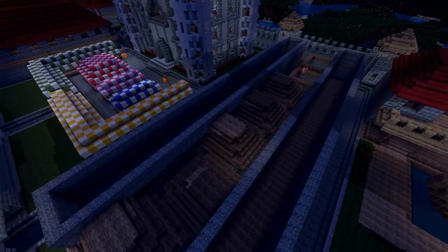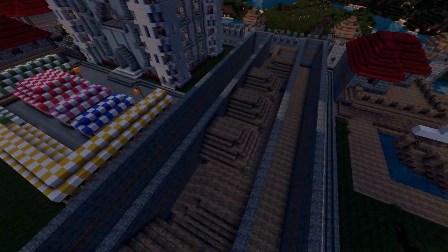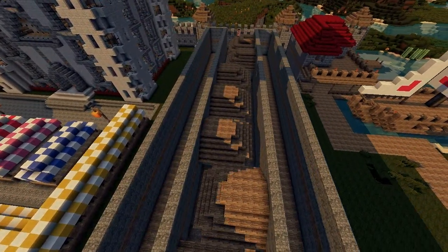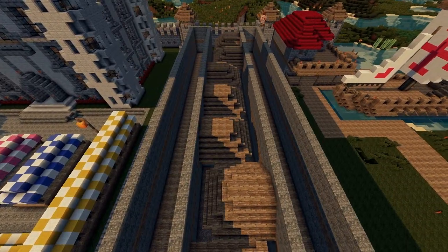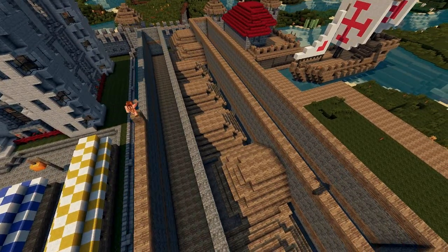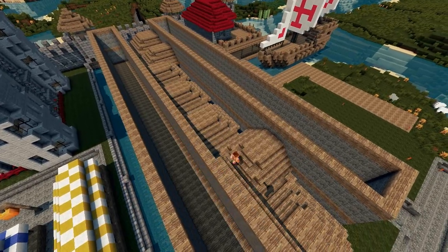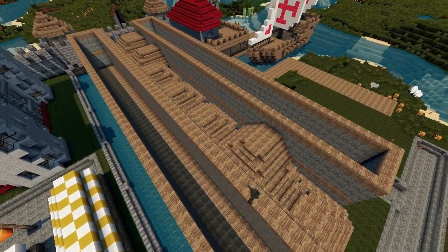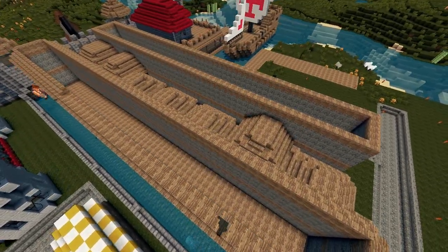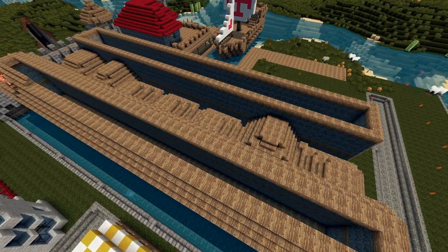I considered adding a secret entrance in the slums to get into the thieves' guild, since thieves' guilds traditionally operate out of the poorest parts of a city - it seemed fitting. However, I didn't do that this time; I wanted to cram in a lot of cheap housing to give my citizens somewhere to stay. However, I may come back here, and when we do build the thieves' guild there will quite possibly be a back entrance to a safe house hidden inside the slums where our thieves can lay low if the heat's on them and the city guard are out after their latest caper.